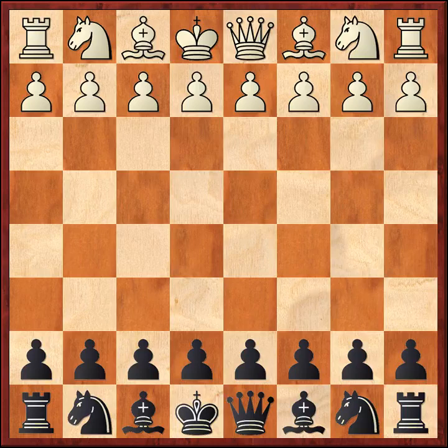This game has been annotated by Grandmaster Ftacnik in the Informant series, Informant number 35, which I have. It's game number 50, so if you want to look at it and compare his annotations to mine, you can do that. Let's get on and take a look at this game, because it's an extremely interesting game. I have the board inverted here so that you can see the board from Black's position.